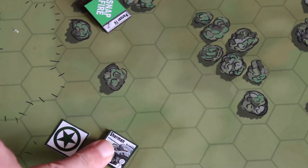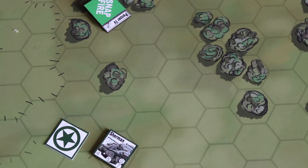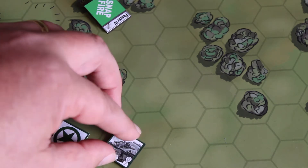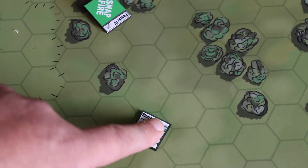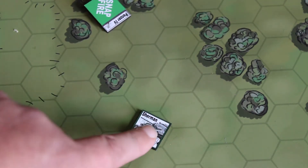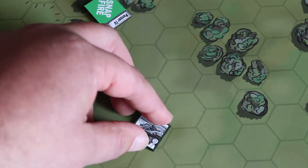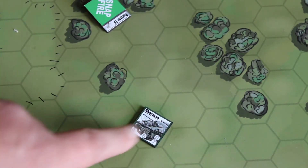As the player moves, they're going to try and position the Sherman so that next turn they'll be able to fire upon that Panzer IV. As the player moves and once they've moved a hex, the player moves the Sherman into this hex here, keeping the orientation the same. It costs one movement point to move into this new hex.